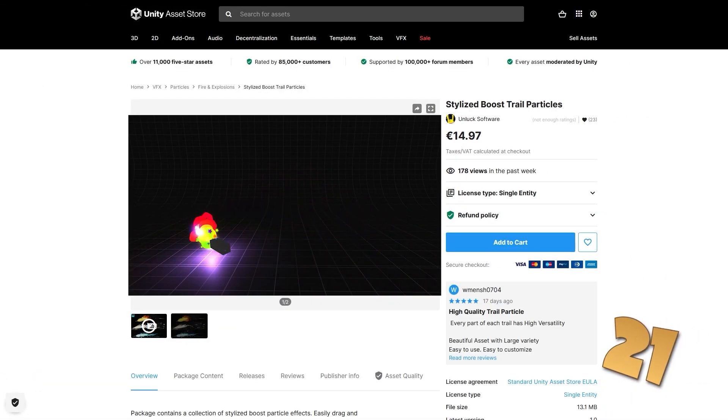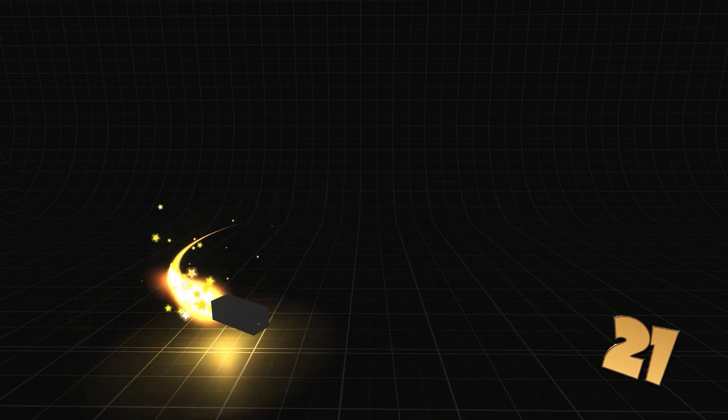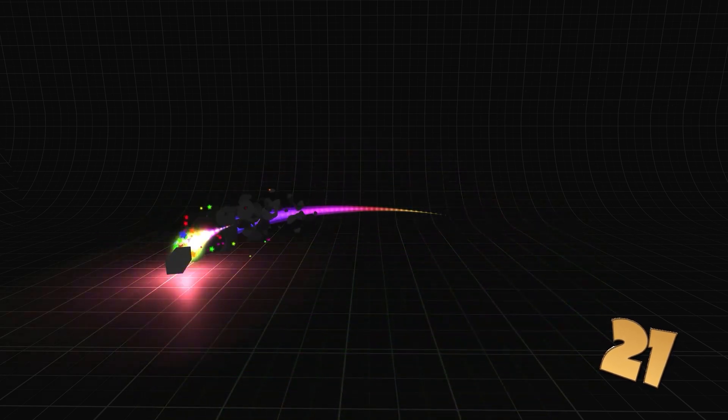Then for some particles, here are some gorgeous looking stylized boost trails. This one would be perfect for so many scenarios — maybe you're making a game like Sonic with a super fast character, maybe a car with an effect while drifting, maybe some magic bolts or really any kind of projectiles.